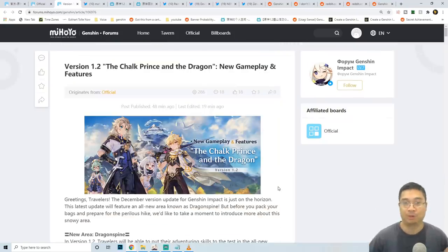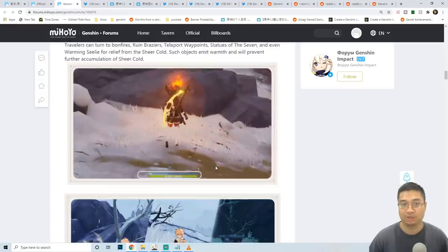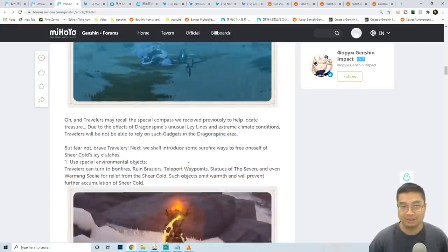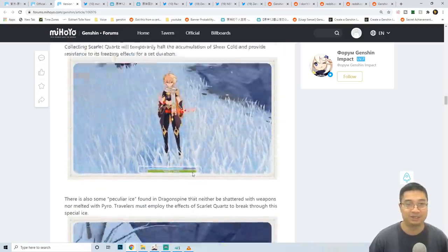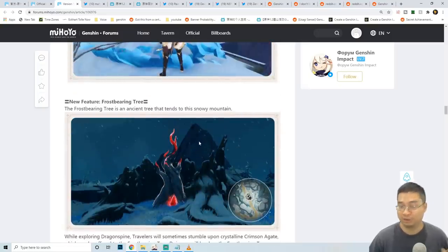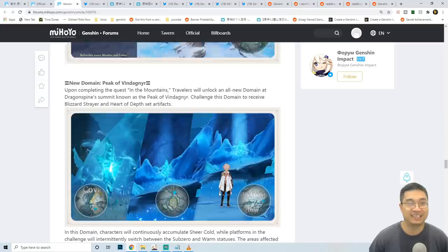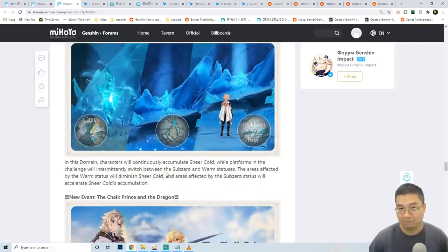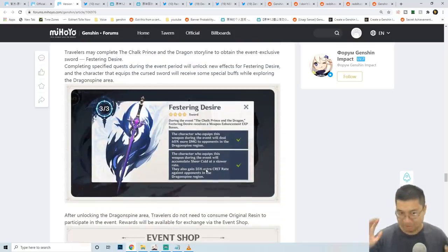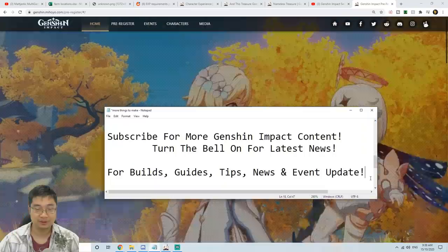To summarize patch 1.2: there are 12 word points for special primogems, sub-zero Sheer Cold mechanics, special breakable elements to weaken monsters, and ways to stay warm using gadgets, pyro characters, the Warming Bottle, and Scarlet Quartz. The Frostbearing Tree has 12 levels with free wishes, Mora, crafting materials, talent materials, and a wind glider skin. A new artifact domain with cold and warm platforms is available, and the event weapon Festering Desire offers 60% increased damage and 35% increased critical rate.